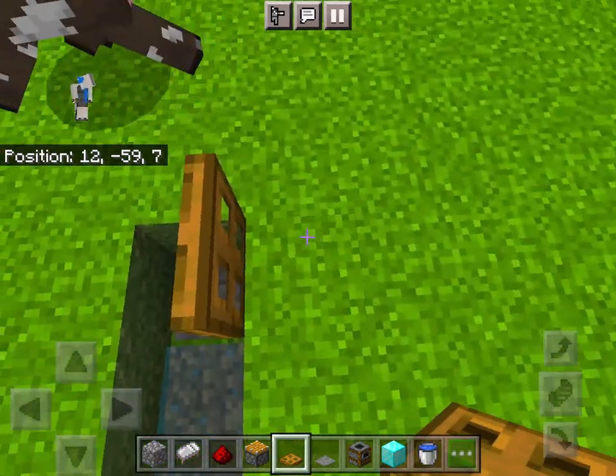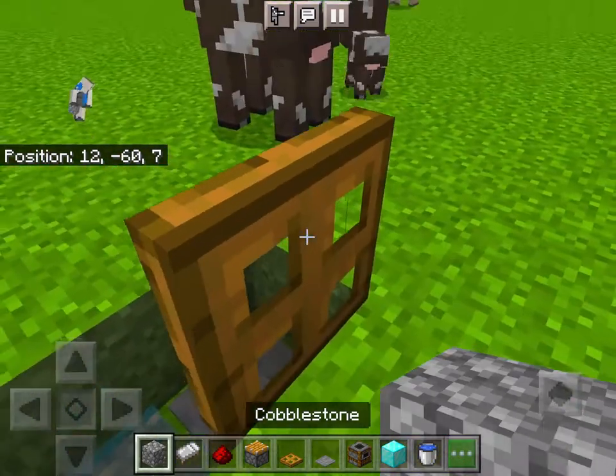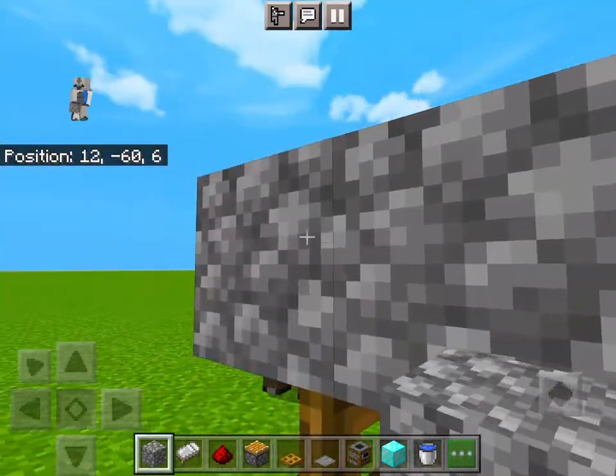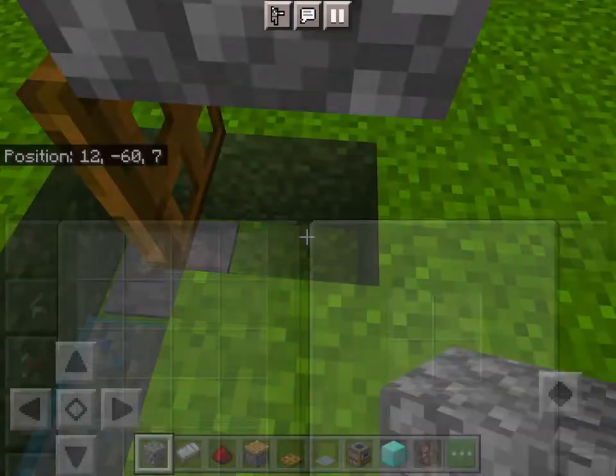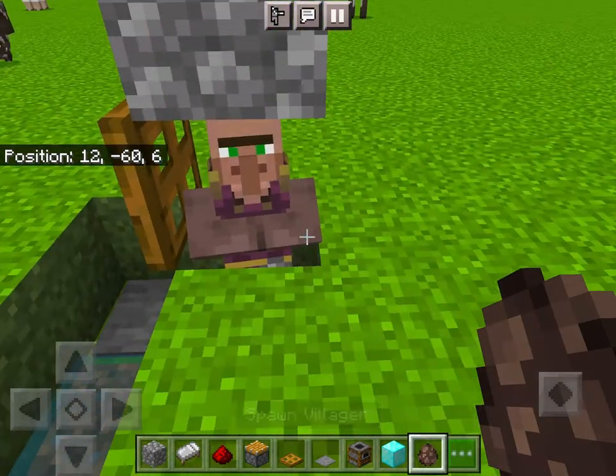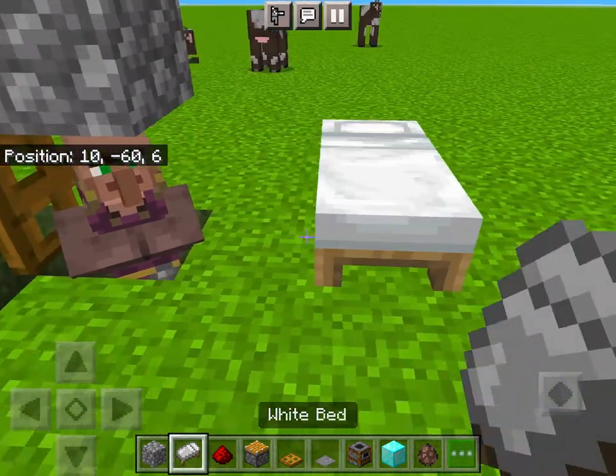Then place a trapdoor, and open it. Place ore two blocks above the trapdoor. Mine the ore directly above the trapdoor. Mine the block next to the pressure plate, and put a villager there. Now, give the villager a job.